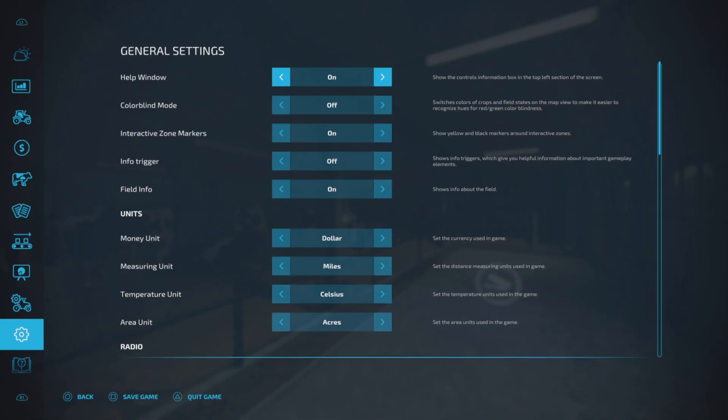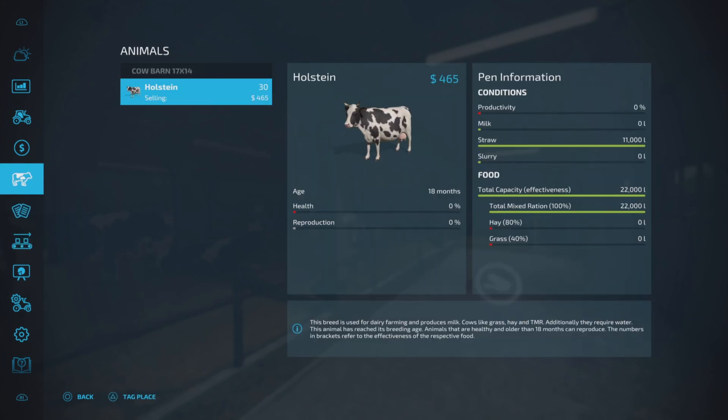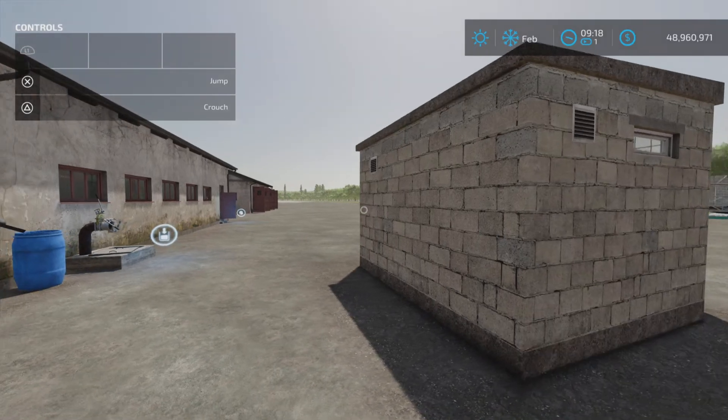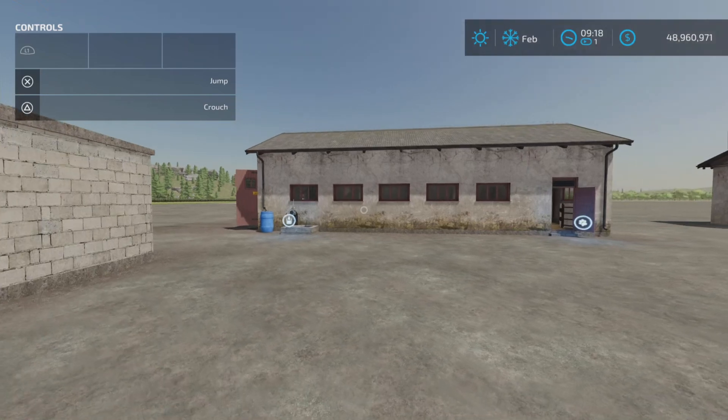Looking at the animal stats: straw capacity is 11,000 liters and food capacity is 22,000 liters. With the milk extension, it will extend your milk capacity an extra 30,000 liters, just so you know.